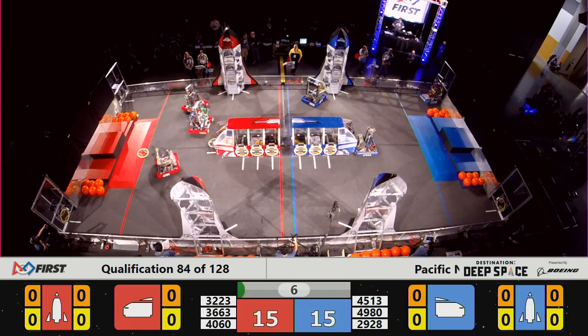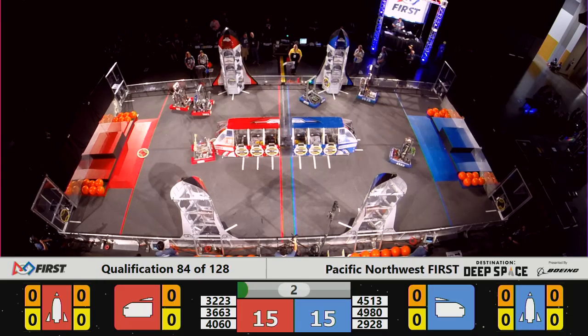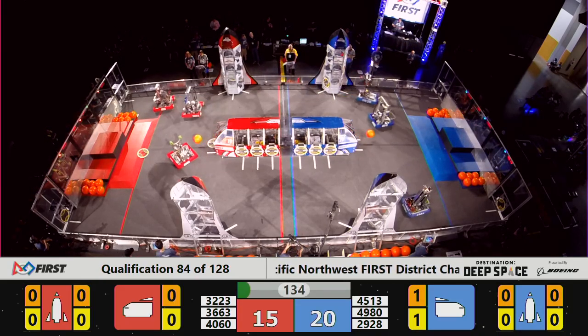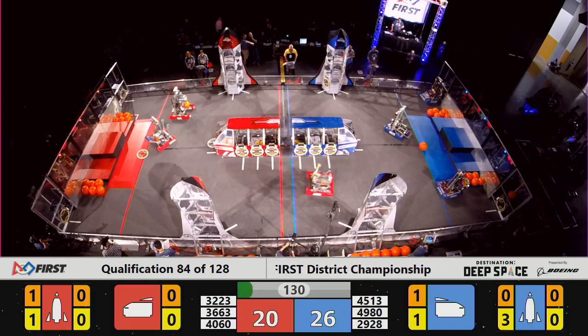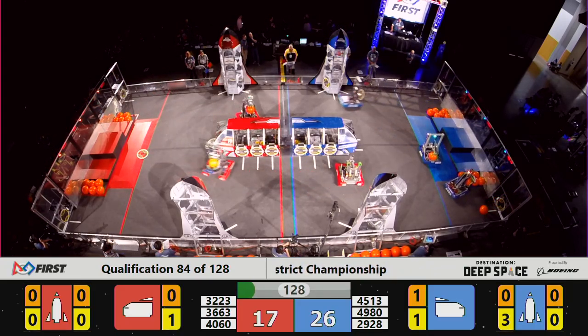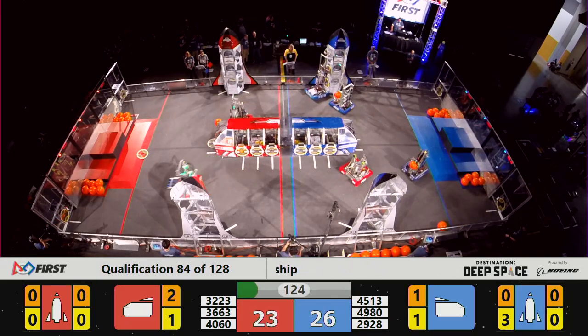36-63 unsuccessful with their hatch cover delivery — they move out of the way. Here comes 40-60 with their attempt at Bearcat Robotics, able to place the hatch cover there for the Red Alliance. And it's the Bearcat to the attack.